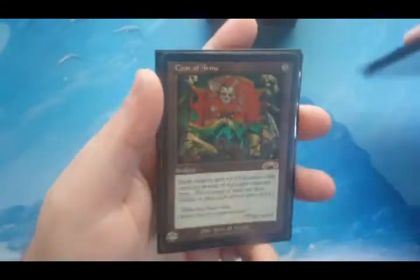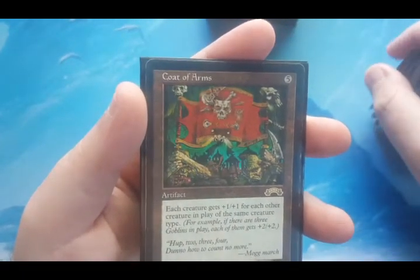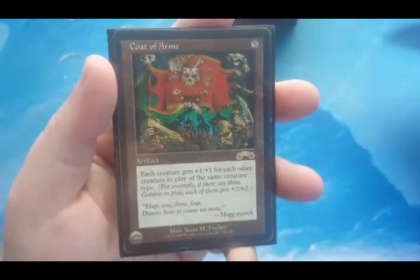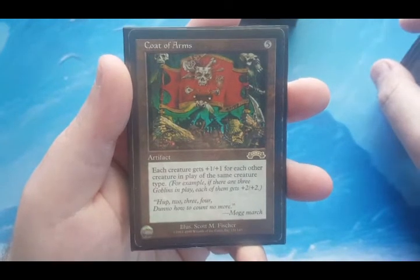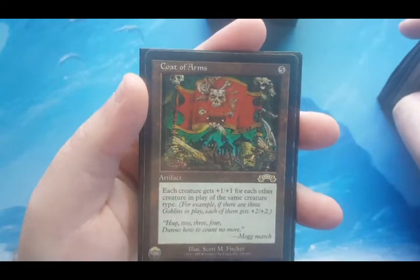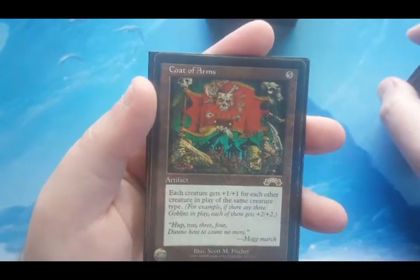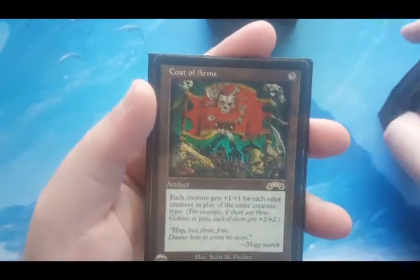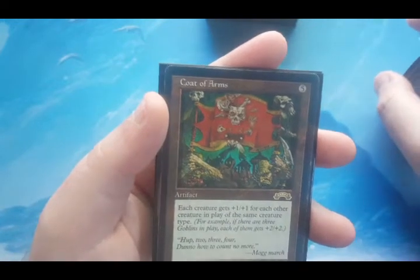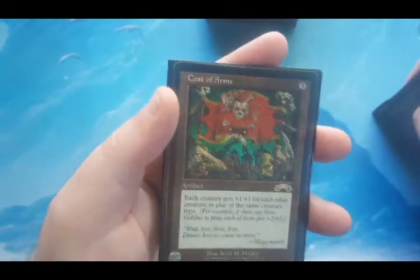Coat of Arms — because Relentless Rats having just their own built-in Coat of Arms effect wasn't good enough, I had to put Coat of Arms in here. Each creature gets +1/+1 for each other creature in play of the same creature type. Yes, it affects your opponents — no, I don't care. Three Relentless Rats with this in play each get +2/+2 from Coat of Arms, making them 4/4s, then another +2/+2 anthem making six-six rats. I have to go with that.